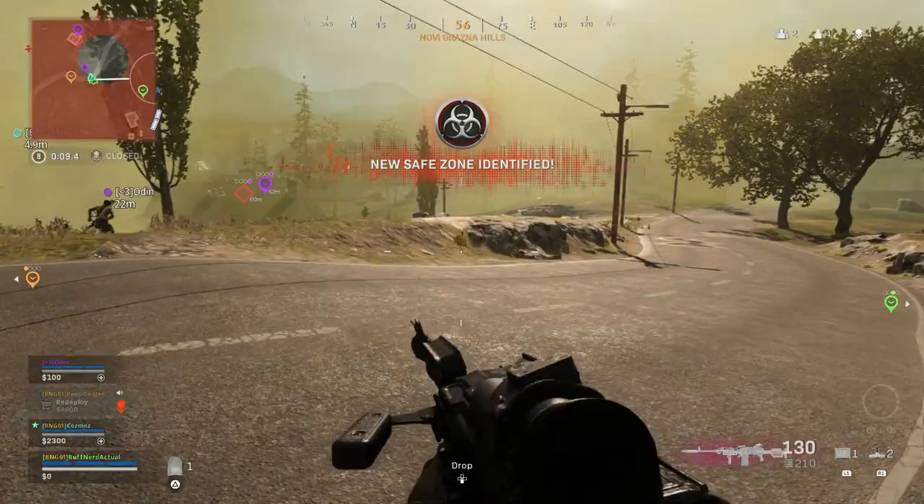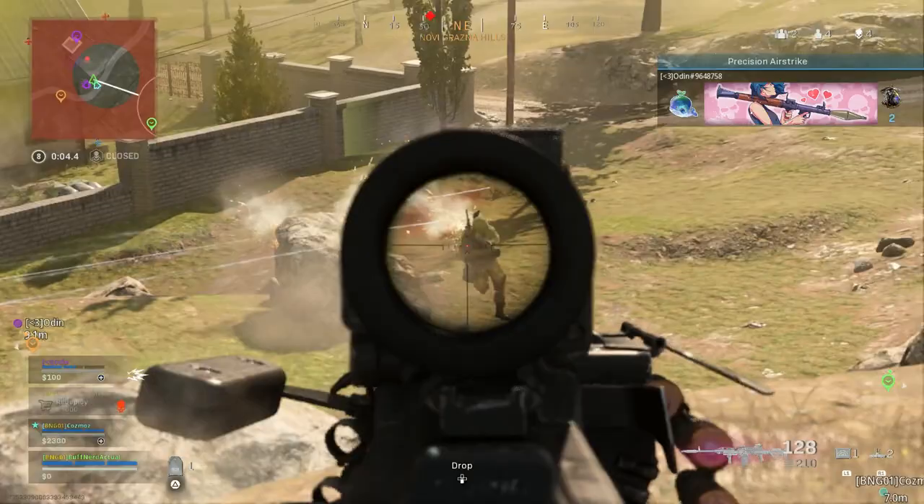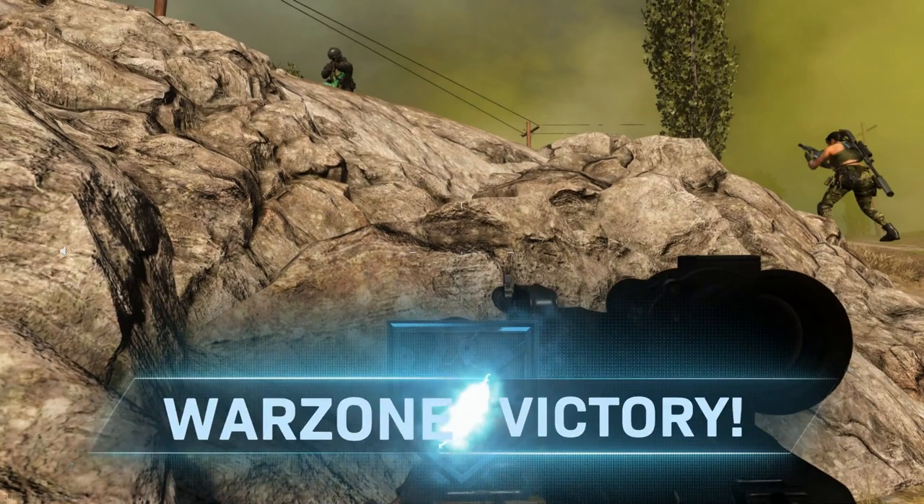With the FFAR at around a thousand rounds per minute, you can get damage at range and comfortably kill people outside of 60 to 80 meters with no recoil, which is pretty insane. So how are we going to counter that? We're going to go through some tactical weapons today — all Modern Warfare weapons — so let's get right into it.